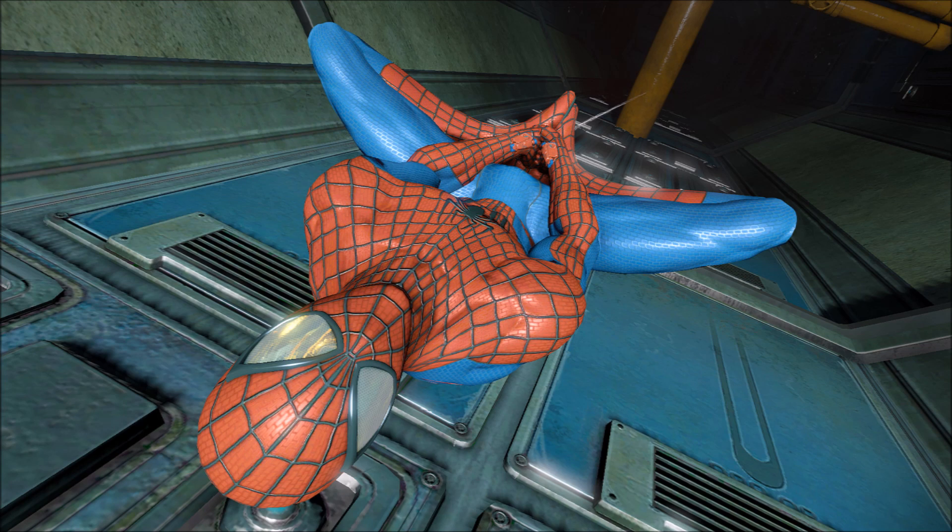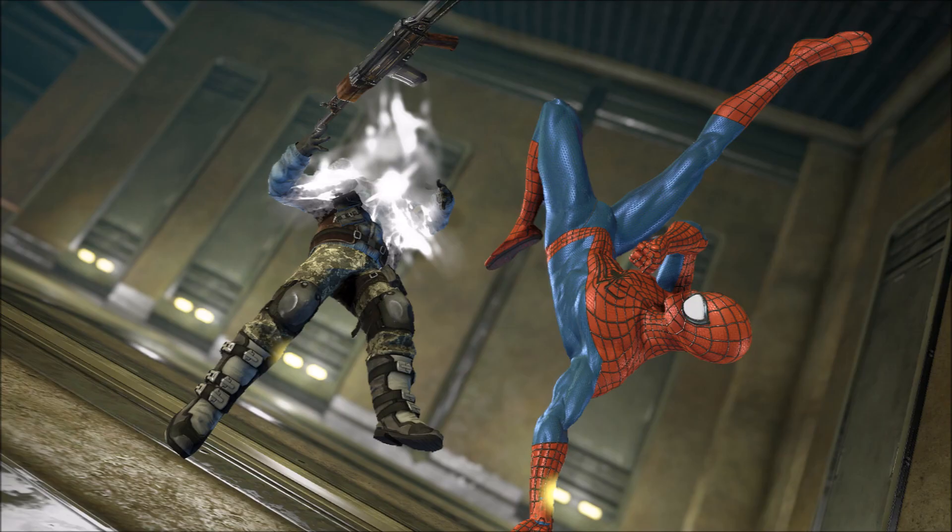Before we do the walkthrough trailer analysis, I wanted to show the recently released new screenshots. The first one shows Spider-Man doing his web yo-yo, maybe trying to do a stealth attack — it looks pretty cool. The next one shows Spider-Man kicking a thug who appears to be part of a Russian gang wearing balaclavas, definitely not the gangsters or Oscorp ones. He seems to be dropping his AK-47 while Spider-Man's kicking him, which is pretty nice.